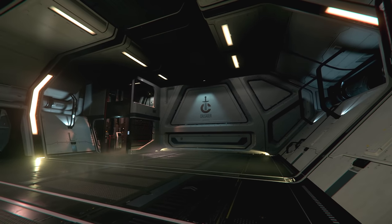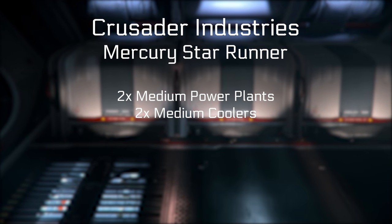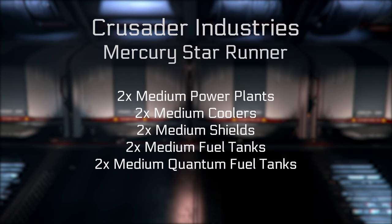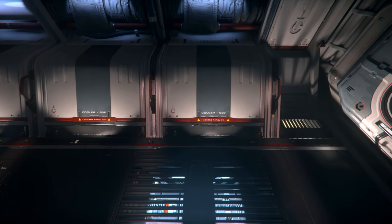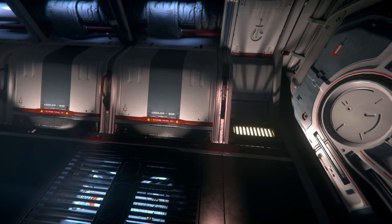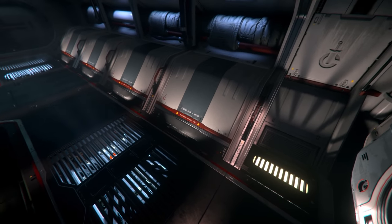The ship is furnished with loads of medium components and systems: two power plants, two coolers, two shields, and two each hydrogen and quantum fuel tanks. Currently, the ship is extremely hydrogen fuel hungry and its intakes seem to take practically no fuel on themselves. I suspect that will change in the near future — it does need some fuel balancing, and it's something Cloud Imperium are aware of. Expect it to be fixed by 3.12.